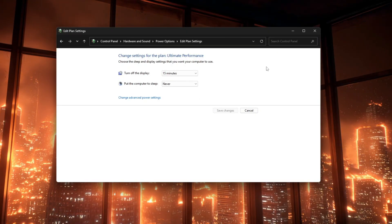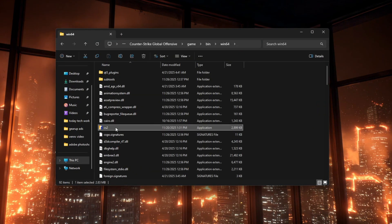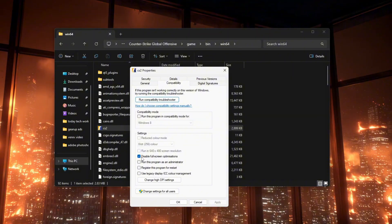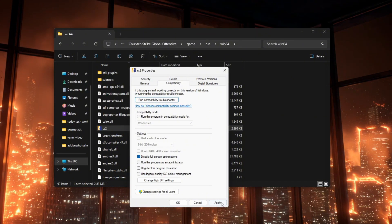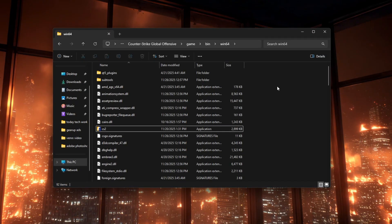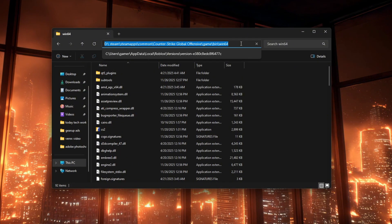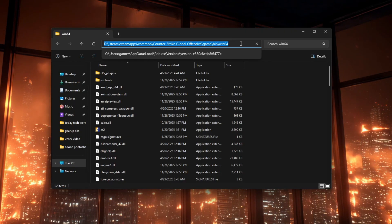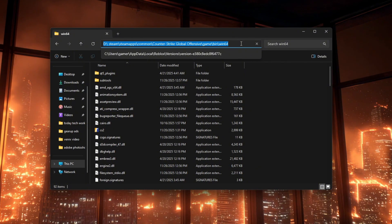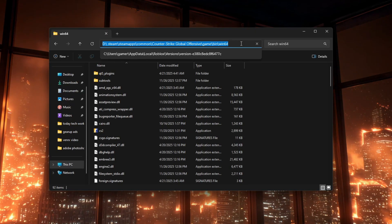Then click Apply and OK. Optionally, disable full screen optimizations for CS2 by finding your CS2 shortcut or the cs2.exe file, right-clicking it, choosing Properties, going to the Compatibility tab, checking Disable Full Screen Optimization, and clicking Apply and OK. Altogether, using your monitor's highest refresh rate, turning off Enhanced Pointer Precision, using a high-performance power plan, enabling Game Mode, turning off Xbox Game Bar and background captures, disabling USB Selective Suspend, and disabling Full Screen Optimization for CS2 can help lower input lag and make CS2 feel more responsive.